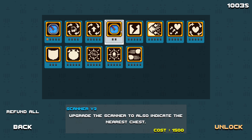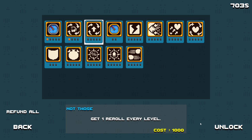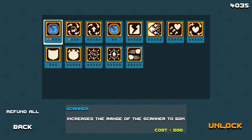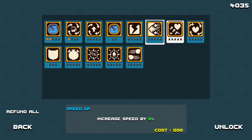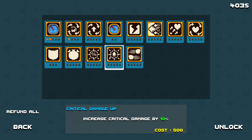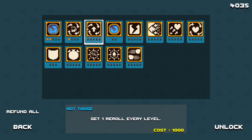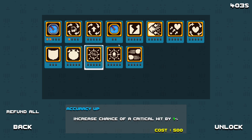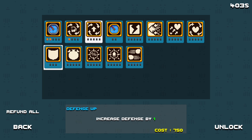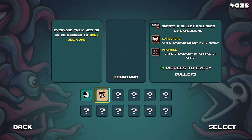I have no idea what some of these mean, so let's unlock a few things. I'll unlock the recruit crew members — still no idea what it means — and increase the range of the scanner. Oh man, I wanted some regen but it's 500 and I don't have that. These are expensive. Maybe all of them increase in price if you buy any — that might be a problem. Okay that's fine, let's try with Jonathan.